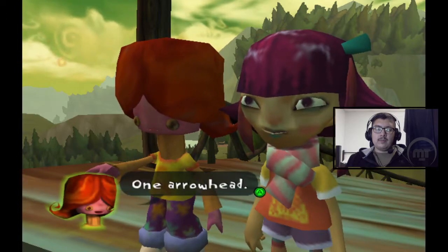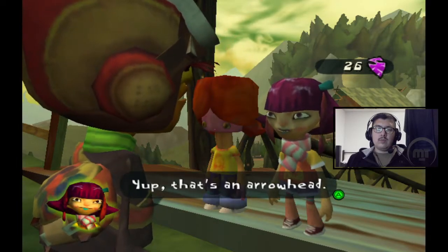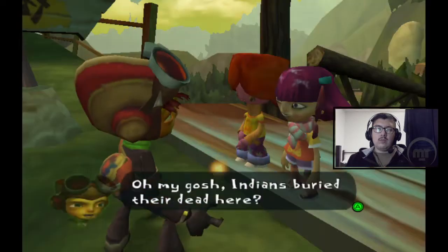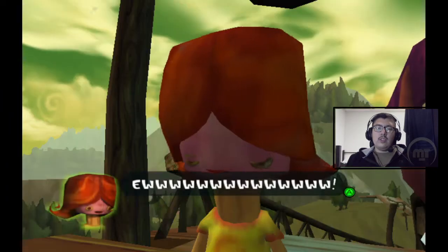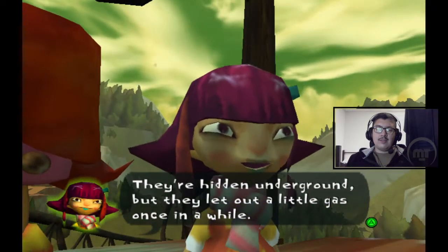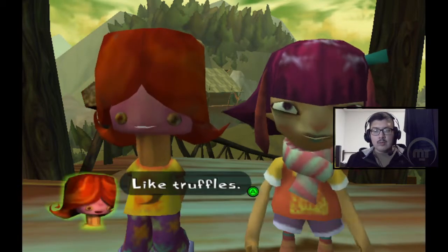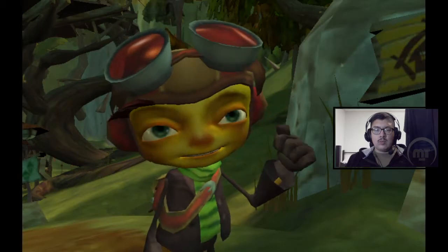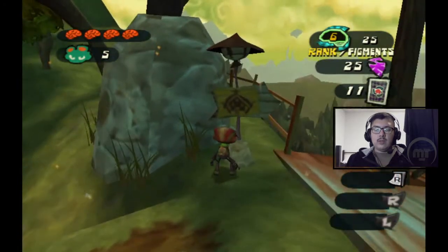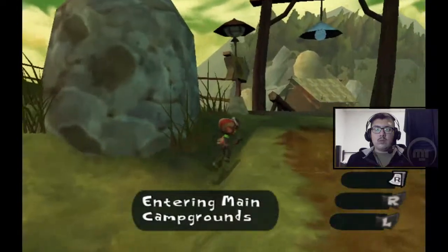I need to get to Sasha 9's secret lab but there's no passing - gotta pay the toll. One arrowhead. The kid explains the camp's built on an Indian burial ground, though indigenous peoples is what we'd say now. They buried their arrowheads here - they're hidden underground but let out a little gas once in a while, just like Coach Oleander. You pull them out like truffles. I paid the arrowhead toll and I'm through.